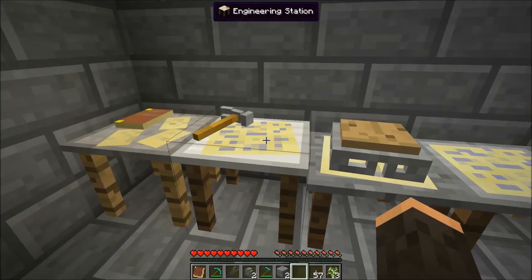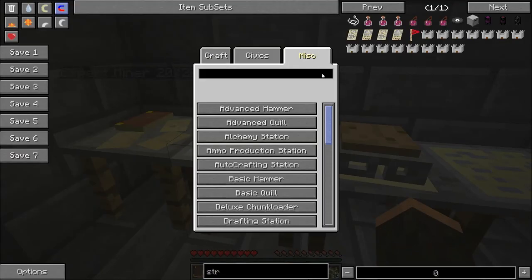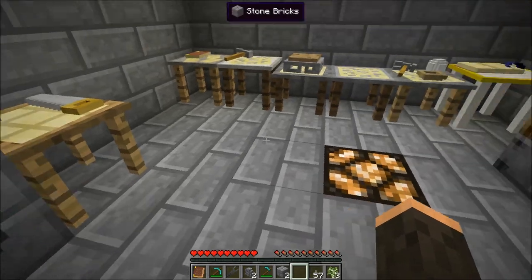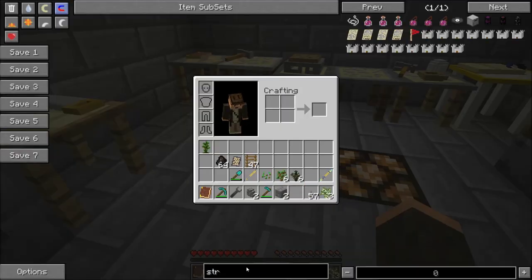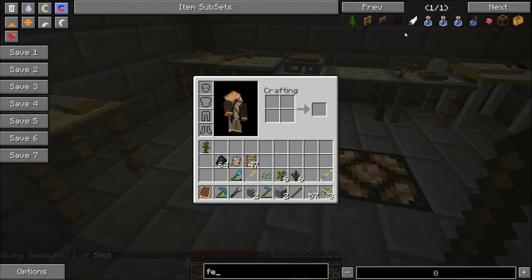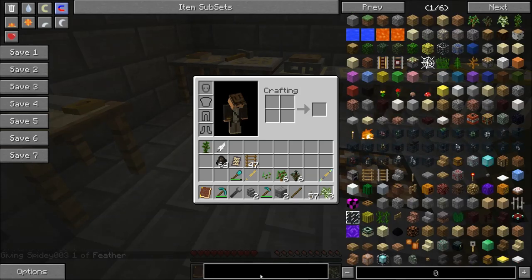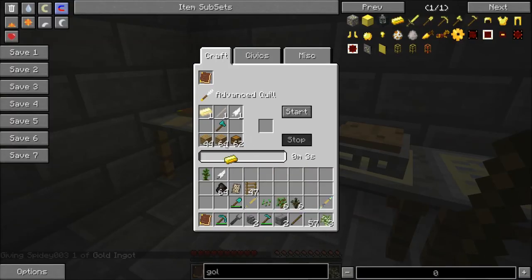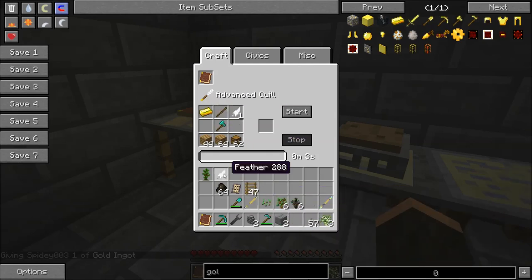The next thing we need is an advanced quill. To craft one, we need gold, a stick, and a feather. So let's go ahead and get a stick, a feather, and gold. We put in our gold, our stick, and a feather. The other stuff in there it will ignore, so you can leave it in. And there we have our advanced quill.